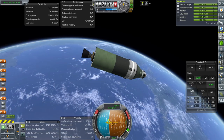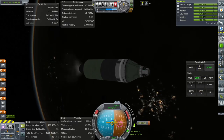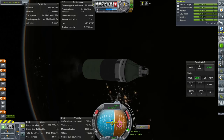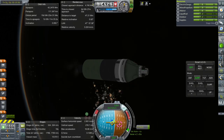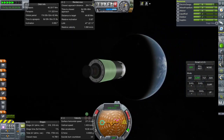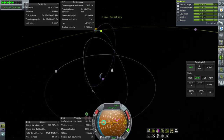Let me plot a course for Mimus. Interesting — we've got a bit of a yaw wiggle here, not sure why. Just having SmartASS hold the node. I've spent all my time making KOS scripts for Realism Overhaul; it might be interesting to make them for stock just to avoid some of the quirkiness of SmartASS. The problem with using the Poodle stage as our orbital stage around Mimus is that our solar panels are trapped inside it, and we really need to decouple the Poodle stage to free them.